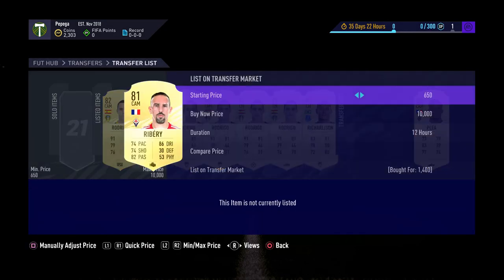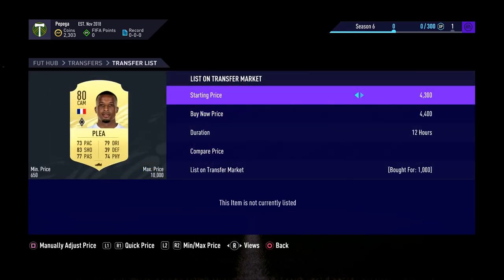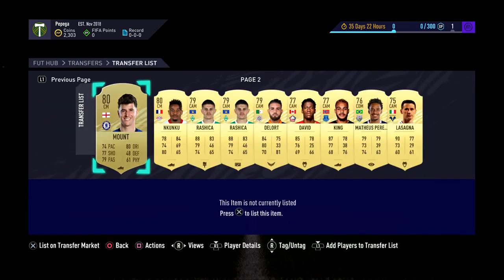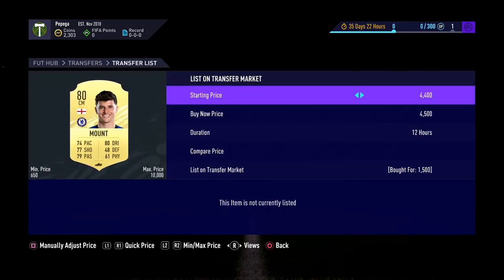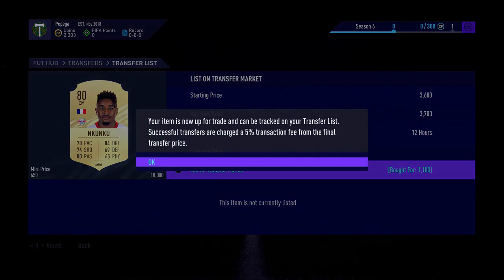Richarlison here in a Hunter chem style for 2.3k, and as a CM this is up for four and a half. Rebury at 1.4k, we'll list up for 2.3. Clear at 1k paid, we're gonna list up for 2.9. We've got Mason Mount for 1.5k, listed up for 4.5 — nice little triple coin there. Kuku at 1.1k listed for 3.7.